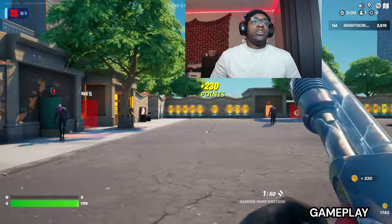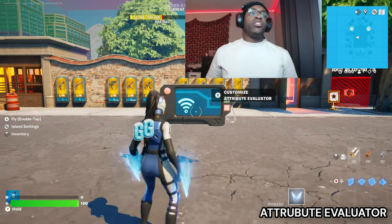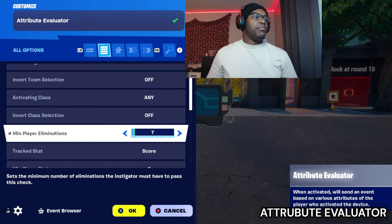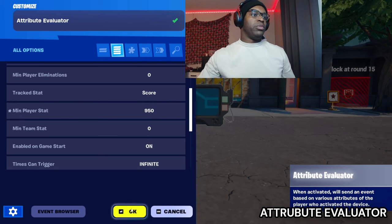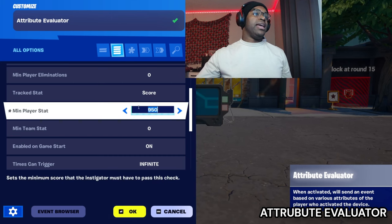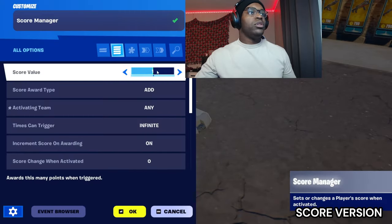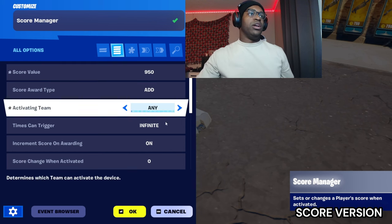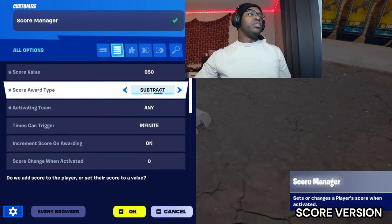If you're doing the score version, you're going to need to learn a new device. This device is your equivalent to a conditional button — you can set how much score it needs to pass. So say for a mystery box you can change it to whatever price you want, and if you have that amount it will pass. You would add a score manager — whatever the price of the interaction is — check for that much score, and then on pass subtract that much.